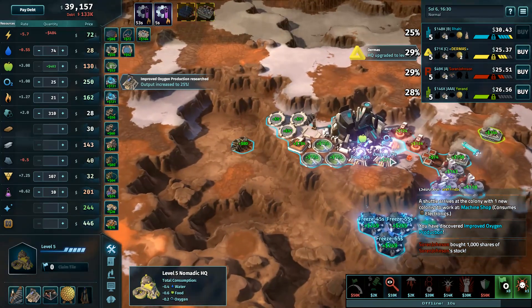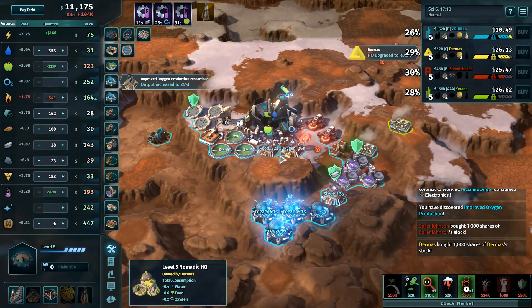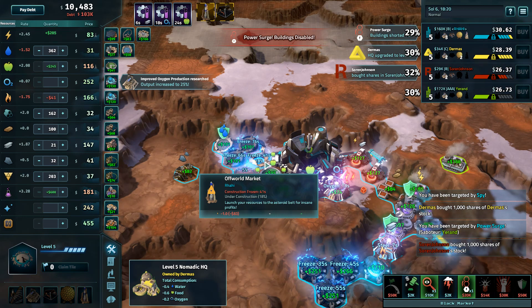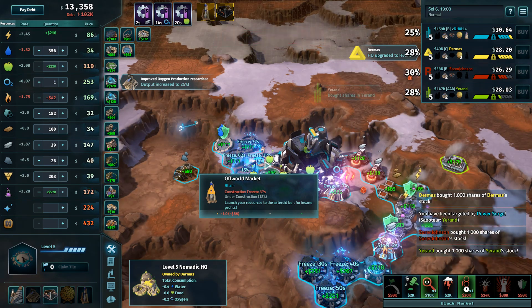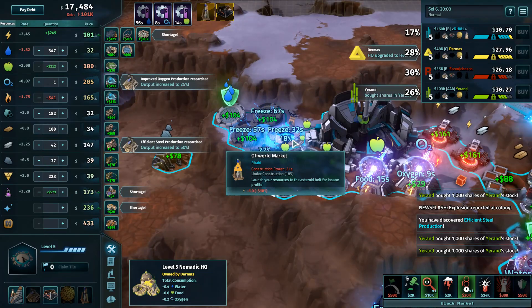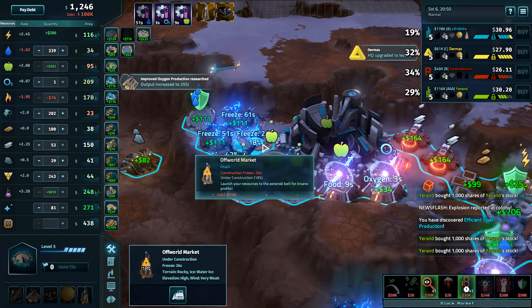With both bribe acclaim and auction a tile available this game, it certainly increases the value of ending up as a Nomadic player. You can auction a terrible tile, make somebody give it to you for like 10-12k because nobody wants to bid on an awful tile, and then return acclaim and turn it into a good tile. Dermis hasn't been exploiting that yet this game. Rahi moving into an unguarded off-world is a bit bold — and then it got frozen right before I could say that.